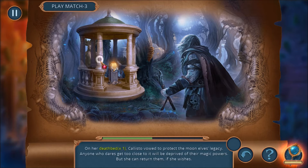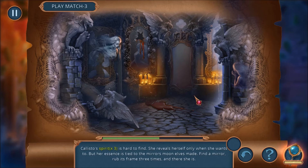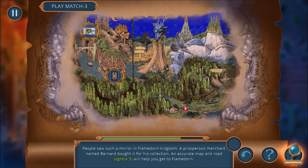We need to find deathbeds — just images of death. Callisto's spirit is hard to find. If we find her spirit inside this Moon Elf mirror, she can give our magic powers back. There was a mirror like this in Flamedorn Kingdom — a merchant named Bernard bought it for his collection. A map and road signs will lead to Flamedorn. That's going to be our main story: we're going to go to Flamedorn, find the mirror, and Ursula can get her magic powers back from the elf lady, Callisto.